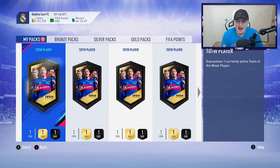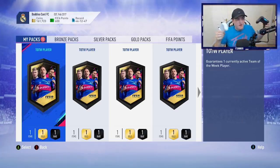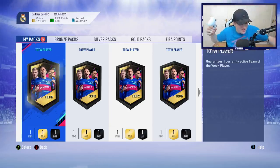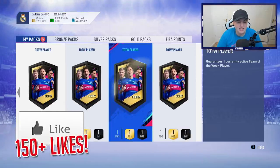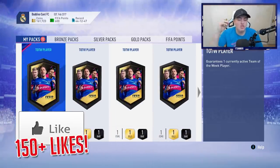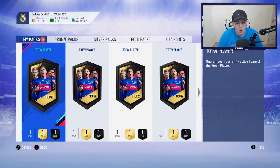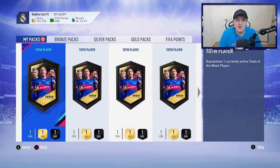I was not faking packs in any way whatsoever. As you can see this is an Xbox controller, and here's a PlayStation controller — both turned on, so just thought I'd clear that up. I did pack two Socrates, one on Xbox and one on PlayStation. The reason I'm doing 12 on Xbox and only three on PlayStation is because I have a stacked club on Xbox I'm doing nothing with, so I threw players into SBCs to get 12 Team of the Week packs. I've got one tradable and 11 untradable, and I don't know which is the tradable one.